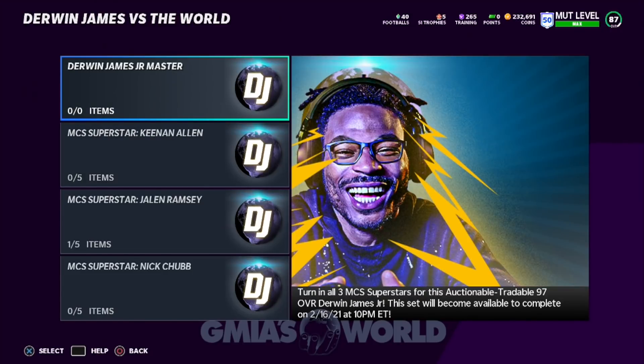This Derwin James master is not until February of next year, so it's not like the 97 overall you're going to get right away. I wouldn't really worry about it too much — there's going to be a lot of other cards that probably will be suitable. A 97 overall in February should be pretty decent, but in December you're going to be getting more 96s and 97s and the overalls start to raise. The Christmas promo is usually the sickest promo of the month, so a lot of the cards that come after that won't even compare.